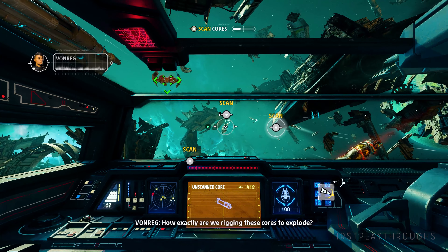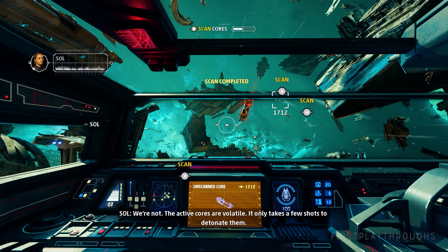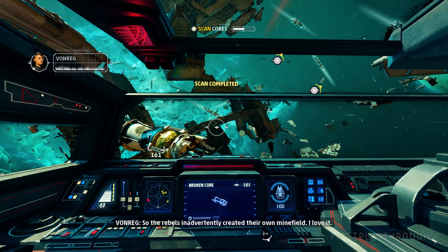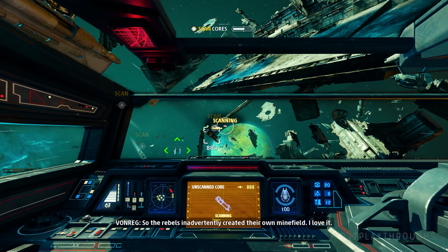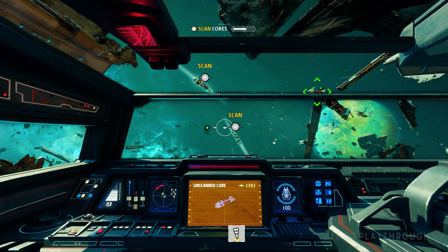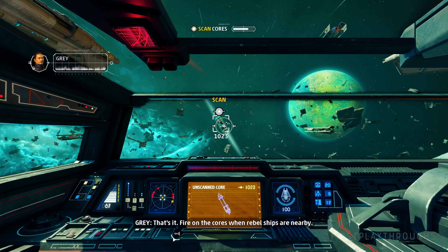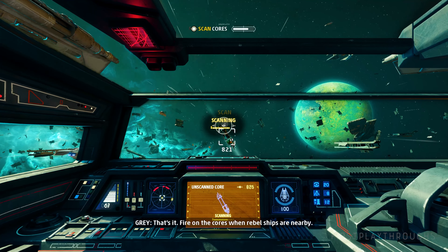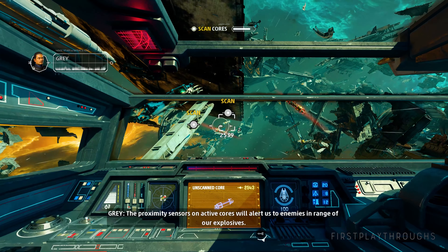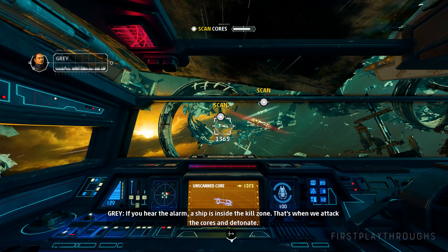How exactly are we rigging these cores to explode? We're not — the active cores are volatile. It only takes a few shots to detonate them. So the rebels inadvertently created their own minefield. Fire on the cores when the rebel ships are nearby. The proximity sensors on active cores will alert us to enemies in range of our explosives. If you hear the alarm, a ship is inside the kill zone — that's when we attack the cores and detonate.